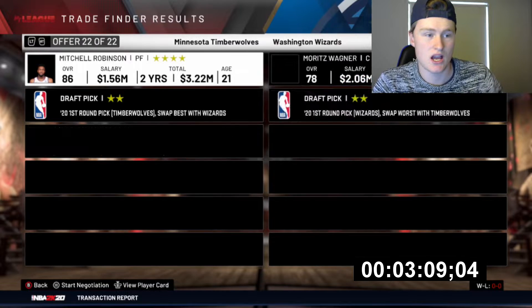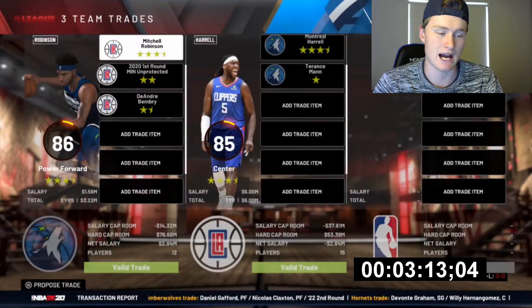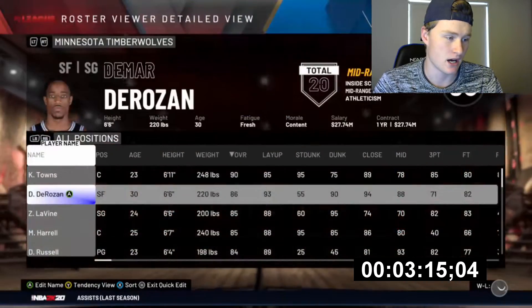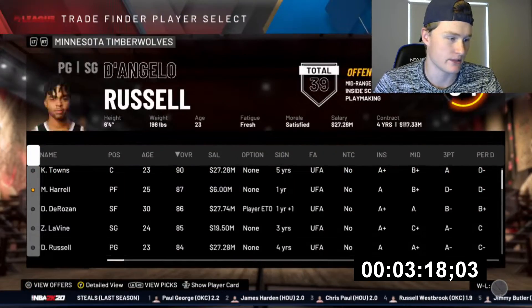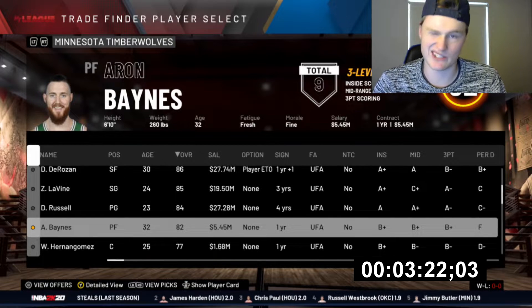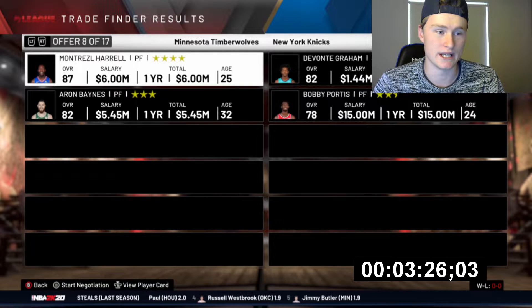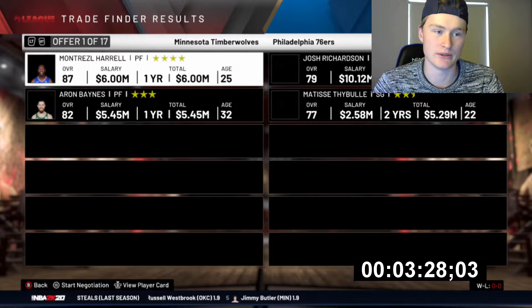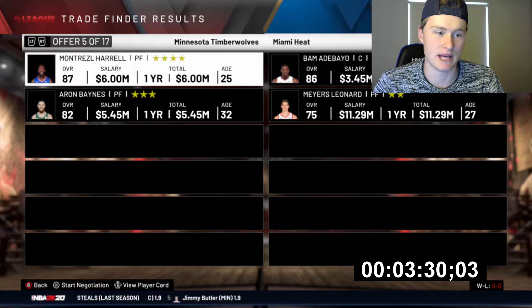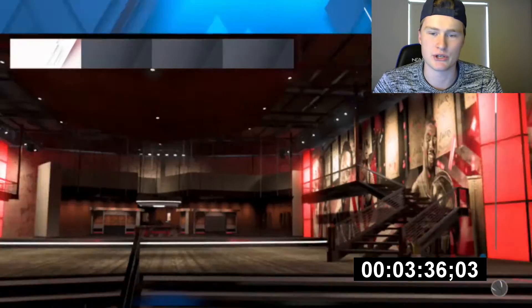What we can now do is look for trades that will hopefully get us better starting players. We can get Montrezl Harrell — that's pretty good. We could use Montrezl and move him to the power forward. I'll bring Montrezl Harrell onto the squad, move him to the four, and then move Montrezl and Aaron Baines to find a power forward. We can get Bam Adebayo — ooh, that's pretty good. I like this Bam deal. We get Meyers Leonard with that, De'Aaron Fox, and Jabari Parker. I prefer this Bam Adebayo trade.